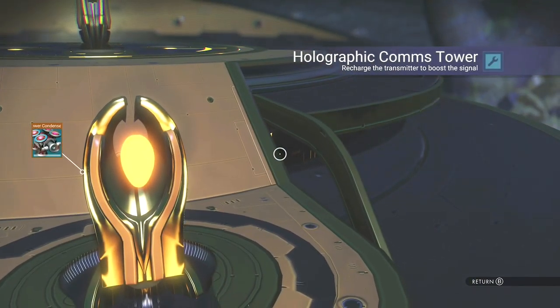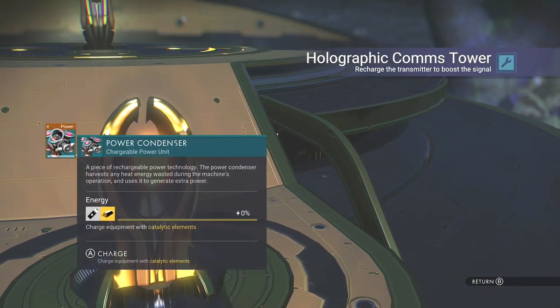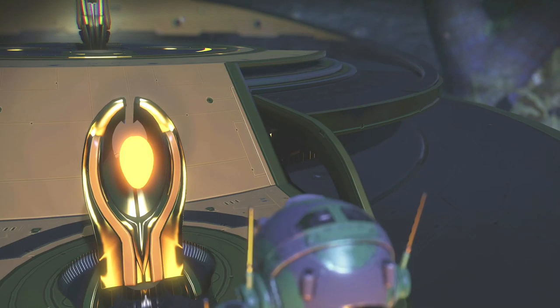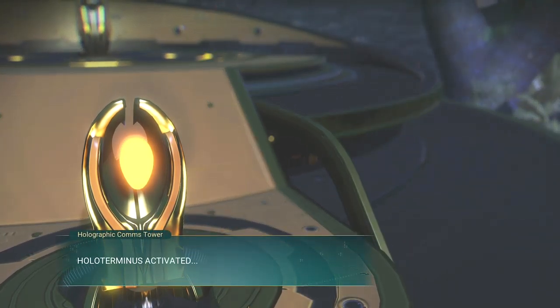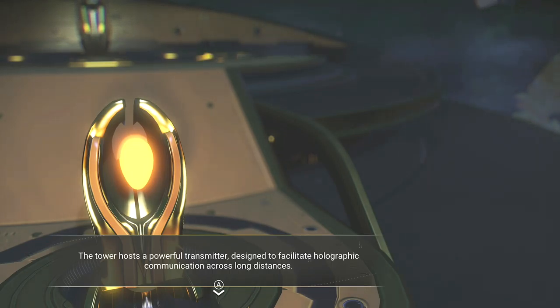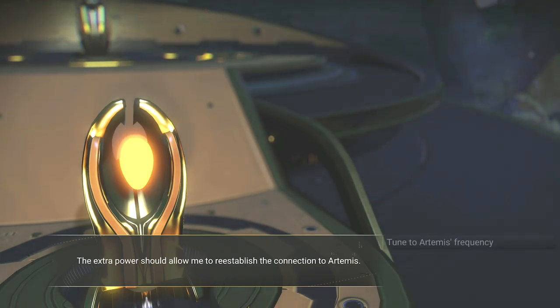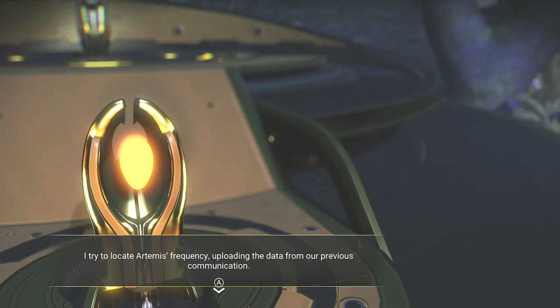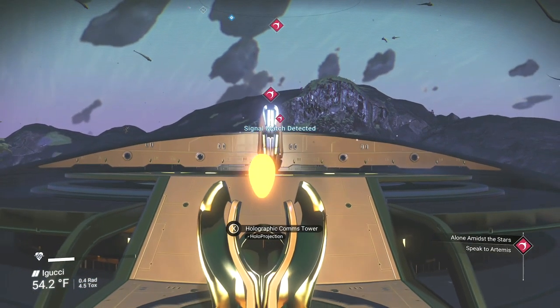Holographic comms tower. Gotta power it up — piece of rechargeable power technology. The power condenser harvests heat energy wasted during the machine's operation and uses it to generate extra power. It just hasn't been on for a long time. Give it some sodium. Hollow terminus activated — multiple signal sources available. The tower hosts a powerful transmitter designed to facilitate holographic communication across long distances. The extra power should allow me to reestablish the connection to Artemis. Let's tune in to that frequency — I try to locate Artemis' frequency, uploading data from our previous communication. Signal match detected.